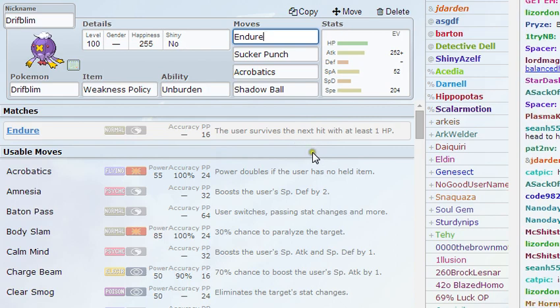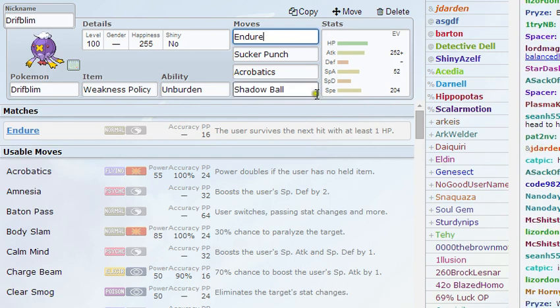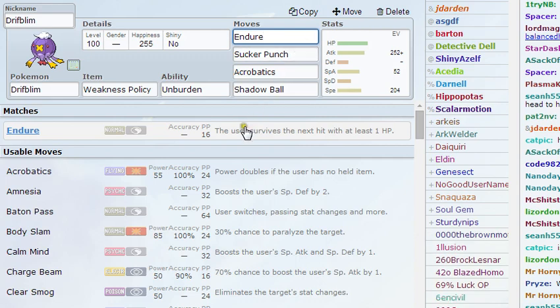Hopefully they're like a Choice Scarfed Sork — they use a Knock Off on you, you use Endure before, then they'll hit you, and your Weakness Policy will activate, your Unburden will activate, and you'll still be on one HP.